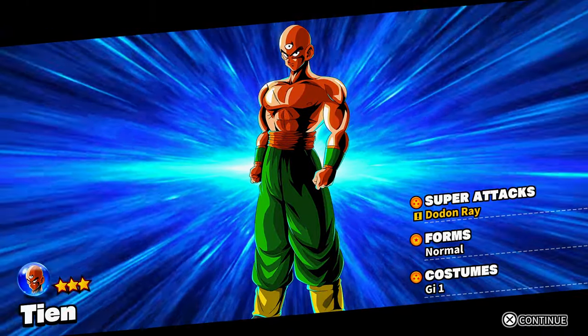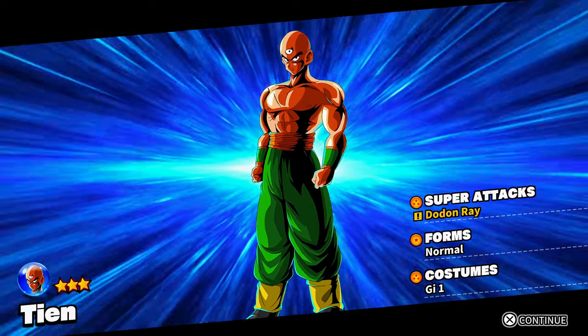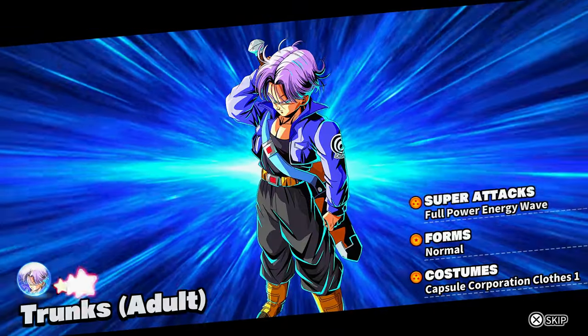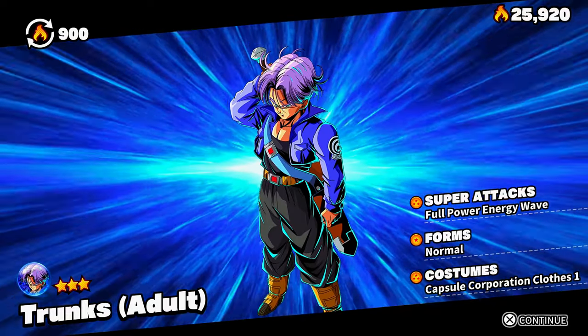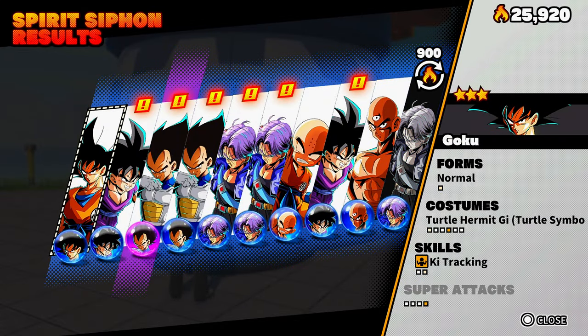We got Don Don Ray — I've had TN but never had any specials, so now we got Don Don Ray. Got another Trunks but it's a copy — we'll get spirit from that. If you get a copy of somebody you already have, you'll transform it into spirit. We got four new things — not bad.